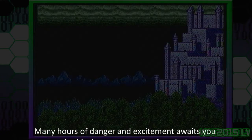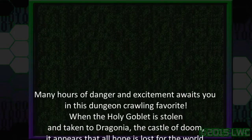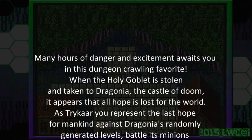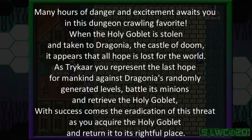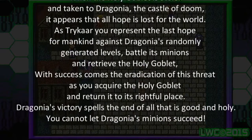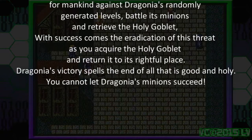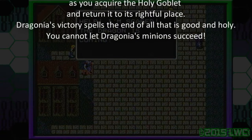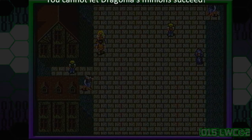Many hours of danger and excitement await you in this dungeon-crawling favorite. When the Holy Goblet is stolen and taken to Dragona, the Castle of Doom, it appears that all hope is lost for the world. As Tricar, you represent the last hope for mankind against Dragona's randomly generated levels. Battle its minions and retrieve the Holy Goblet. If success comes, you acquire the Holy Goblet and return it to its rightful place. Dragona's victory spells the end of all that is good and holy. You cannot let Dragona's minions succeed!